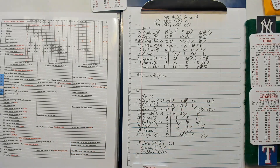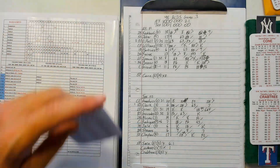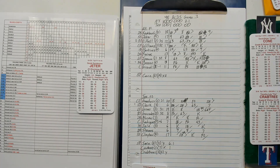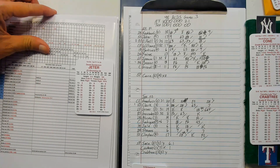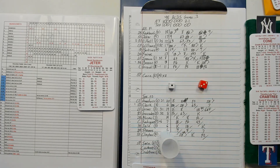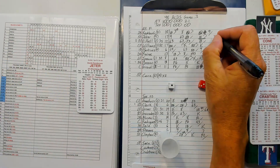Ninth inning — Yankees looking for a little more cushion. Rangers may go to the bullpen — timeout. After discussion, they're going to let Crabtree remain in the game. 31 is a nine, minus three making him a 15. A 15 and a nine — single for Jeter!